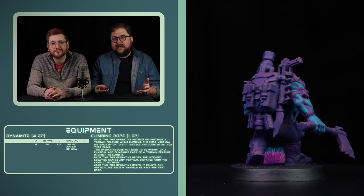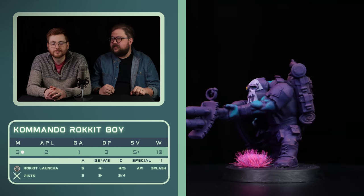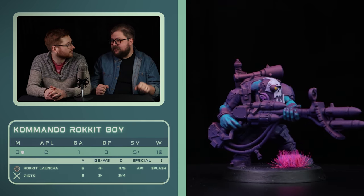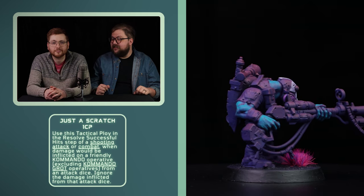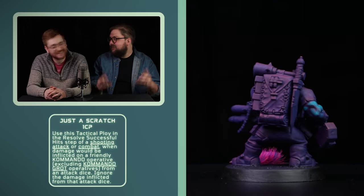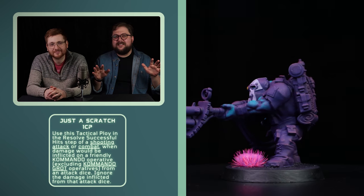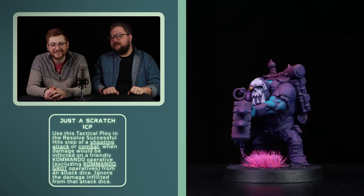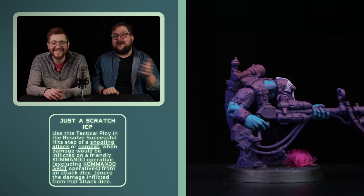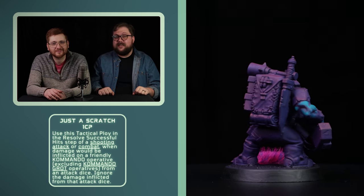My biggest fear, if I had to pick something, is the Rocket Boy — he's my main access to repeatable AP, which is how you get rid of Custodes. But really my biggest fear is just-a-scratch. My win condition is getting my sisters into melee and doing some damage, but it's just so hard to kill these things. I think this ploy needs to cost 1 plus CP so it costs more every time, because it's just too much. I'll have to try to bait it out early in each turning point.